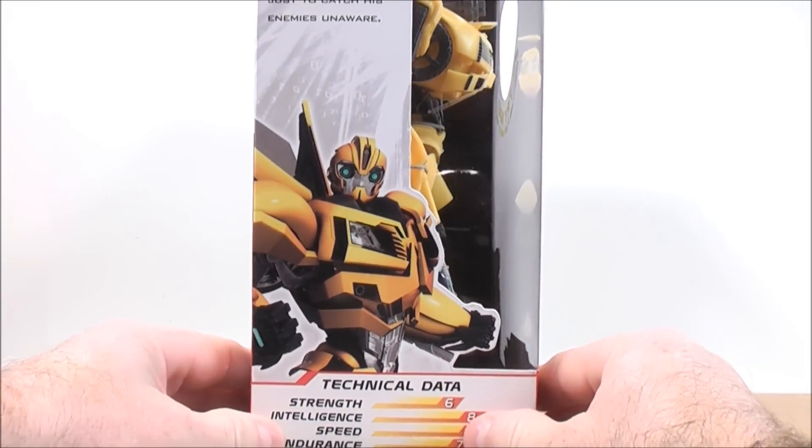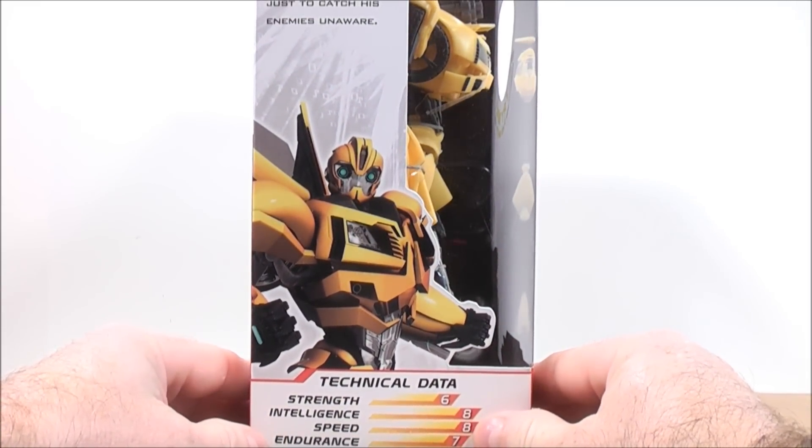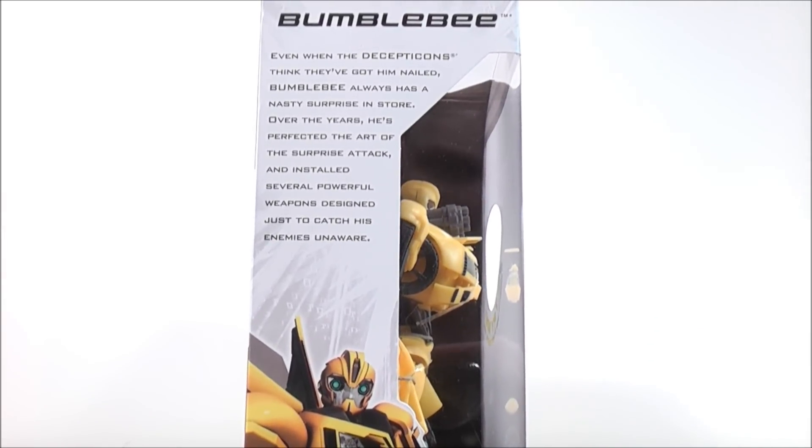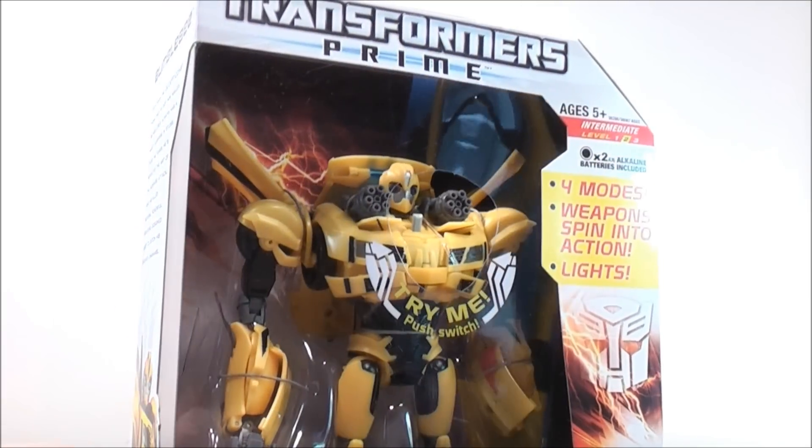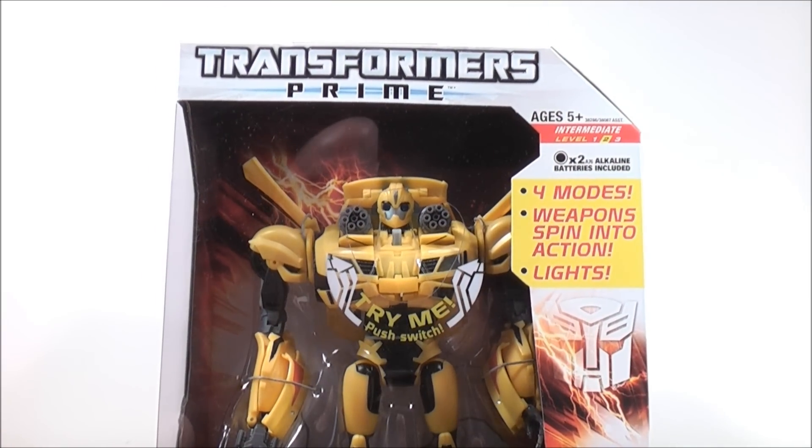On the other side of the box, you get the technical data of Bumblebee at the bottom, and up at the top a brief bio: even when the Decepticons think they've got him nailed, Bumblebee always has a nasty surprise in store. Over the years he's perfected the art of surprise attack and installed several power weapons designed just to catch his enemy unaware. So let's get Bumblebee out of the box and see what he's all about.